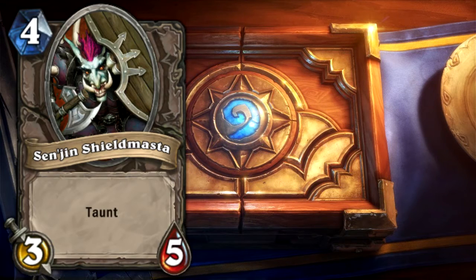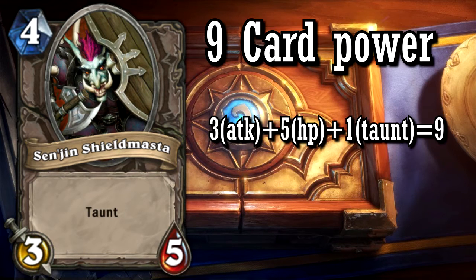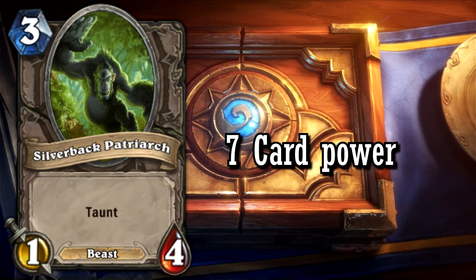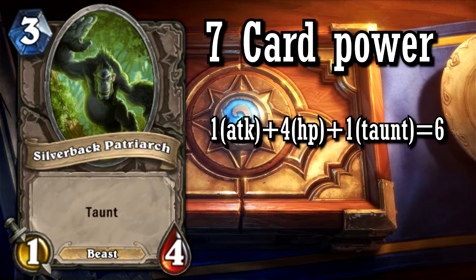Let's take a look at Sen'jin Shieldmasta, for example. He has a card power of 9. 3 attack and 5 health, plus 1 for taunt makes him a balanced card, and a pretty good one at that. Now let's take a look at Silverback Gorilla. He has a card power of 7. His attack plus health equals 5, plus 1 for being a taunt creature, which makes him come out with 6 points — 1 point underpowered — so it's not a really good card.